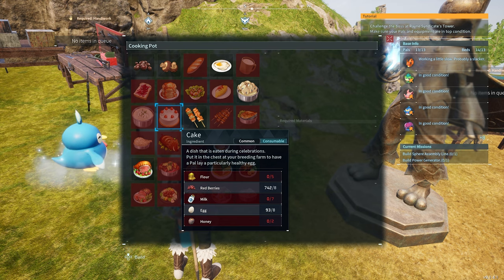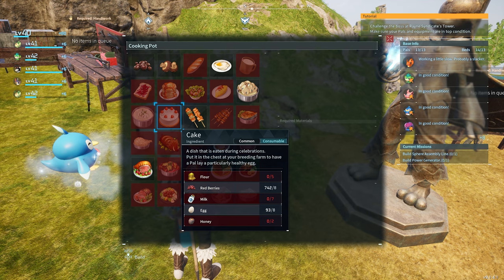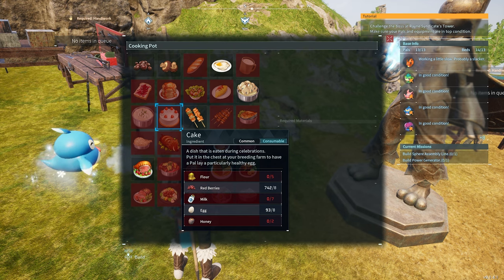So to make cake, you need flour, red berries, milk, eggs, and honey. Now you know how to make cake, right? Well, that's not it — how do you get the flour? We probably know how to get the red berries, but how do you get the milk, eggs, and honey? We'll jump into all of that.